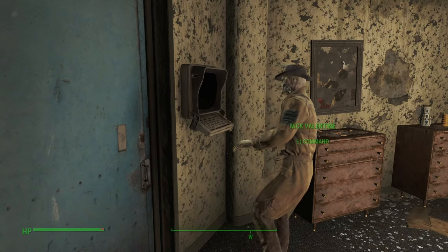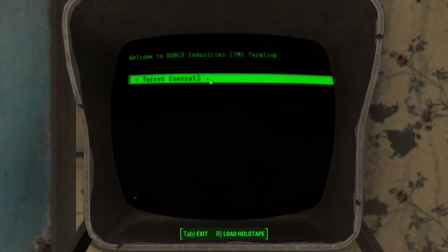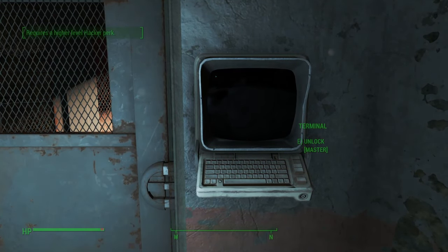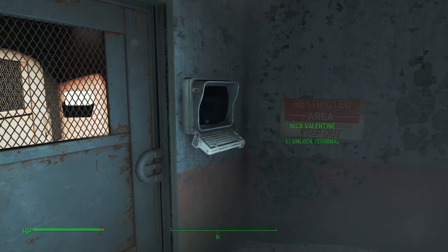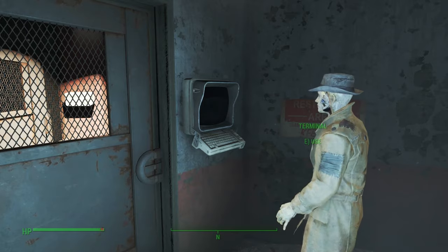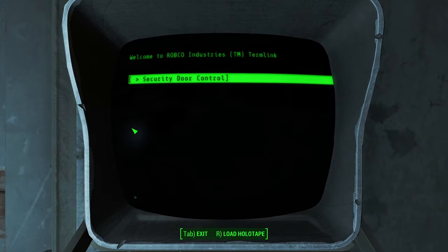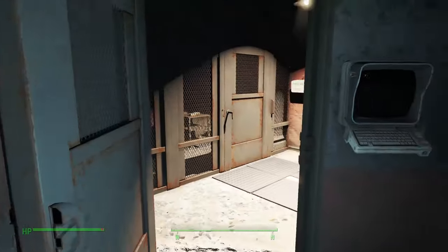And just like that, he's unlocked the terminal for us, and I can go in and control the turrets — whatever information is on that terminal. So let's say you come across a terminal that's too high of a level for you — won't be able to hack this, it is a master terminal. I can just command Nick Valentine to do it. Nick does not always get it done; he can fail as well, but he has a higher chance of doing it.